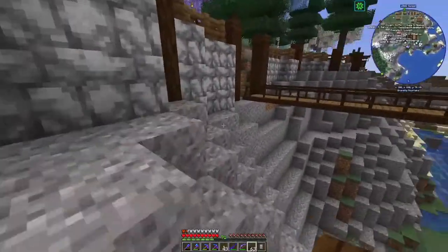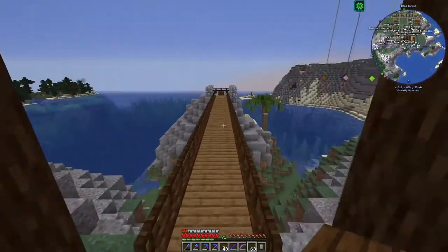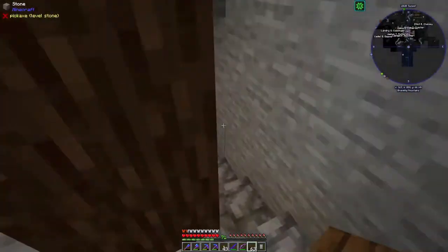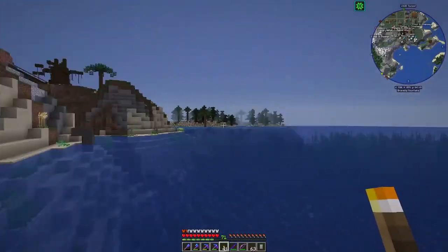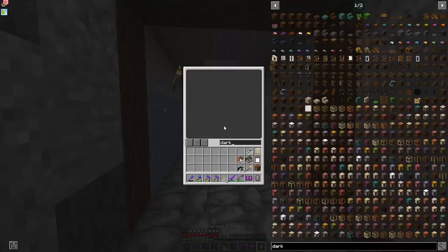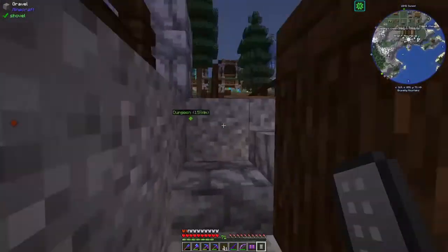I still need to figure out what I want to do here because this area is going to connect to where the docks are going to be. There's a spiral staircase that goes all the way down, and my plan is to have the docks come out here. This is usually where the pirates end up coming, so it actually works out really well for that.